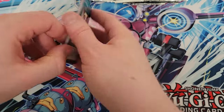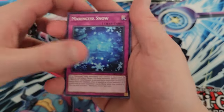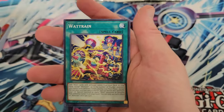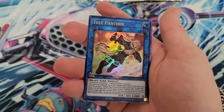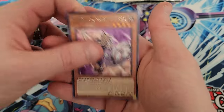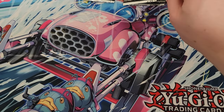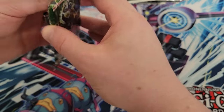Two Ultras thus far. Looks like we're going to get another Watt Train — Striker Dragon and Bounty. Escape of the Unchained, World Legacy World Key, Marincest Wonderheart, Watt Train, Marincest Sea Angel, Chobham the Armored Dragon, and Test Panther as an Ultra. Then Gladiator Beast Torax. So three Ultras thus far — I'm setting them aside so we can recap at the end how things went.